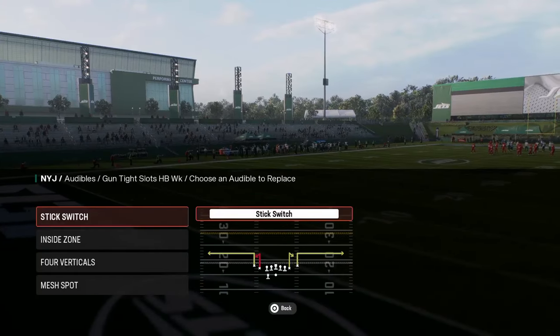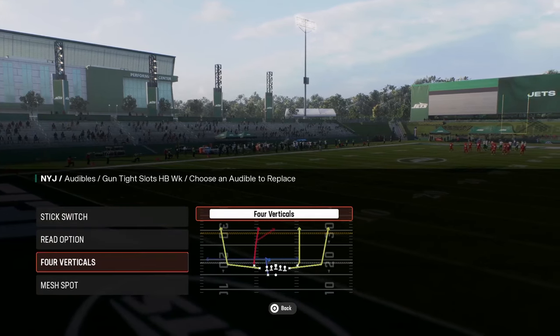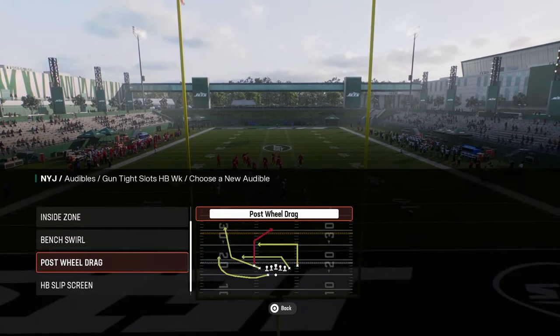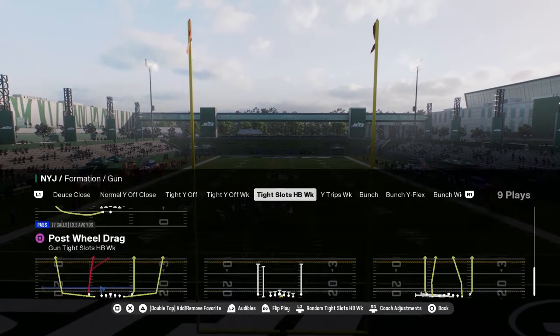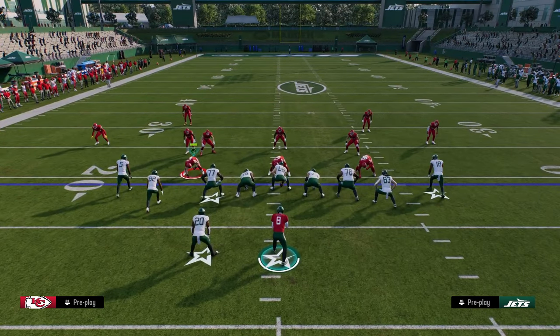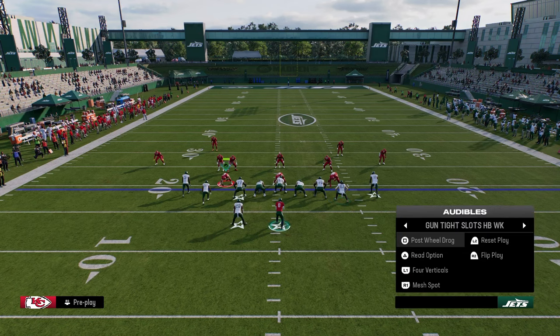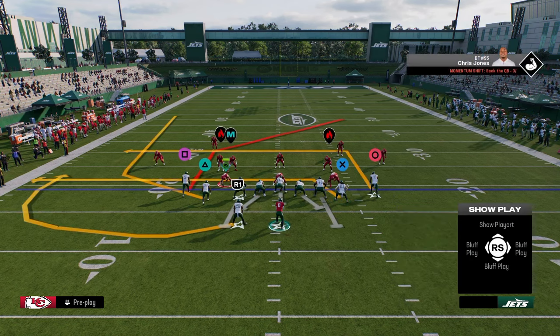The cool part about this formation is you don't really need to set any audibles. The only thing I would do is put the read option in here, and if you wanted to audible around a little bit, you might want to put post-wheel drag here — that's the play I like to come out in every single play. Generally I like to run this formation with my running back to the short side of the field. However, in this year's game it's not as big of a deal. Running backs to the left are the best form of pass protection this year.